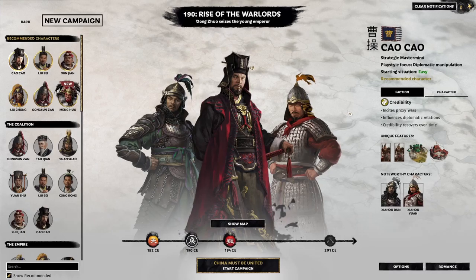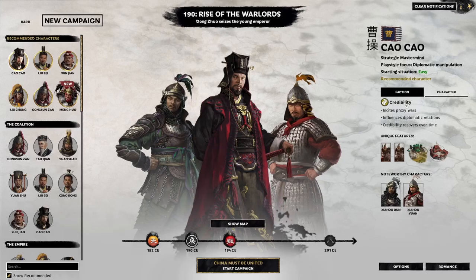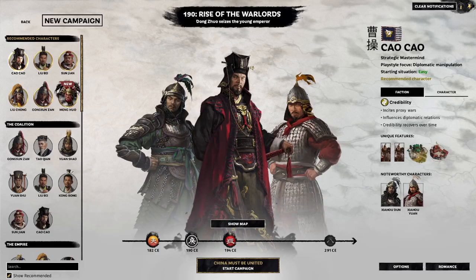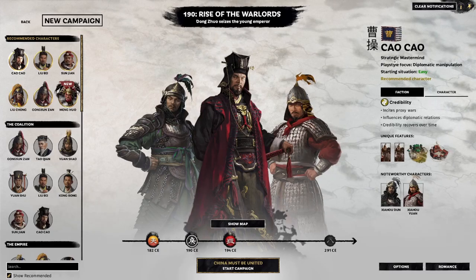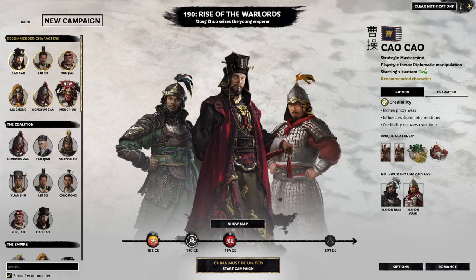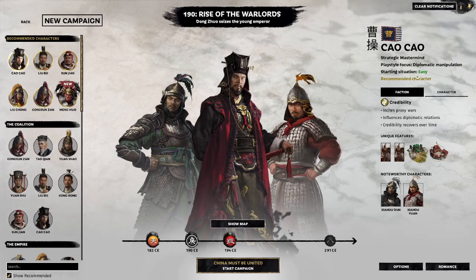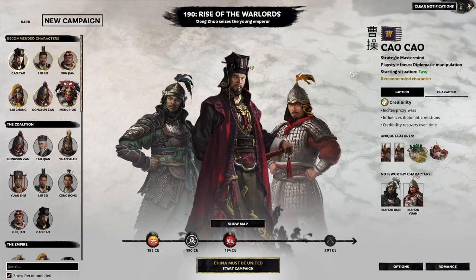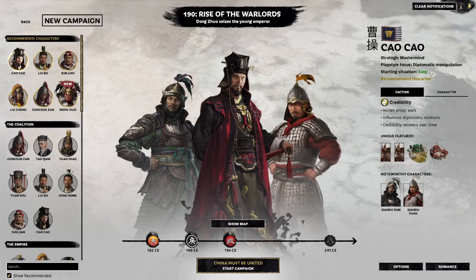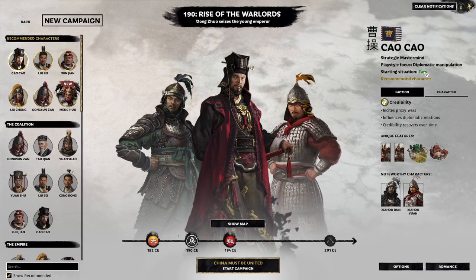We'll now go over to the character panel and the faction panel. We've got Cao Cao, his name in Chinese, and the faction flag. We've also got his character type, which is Strategic Mastermind — his playstyle focuses on diplomatic manipulation, and the starting situation is listed as easy. I wouldn't trust this too much. With a lot of factions, I've found that the starting situation assessment by the game is not always the most accurate. It's not too difficult with Cao Cao, but I wouldn't necessarily say it was easy either, especially not for a beginner.